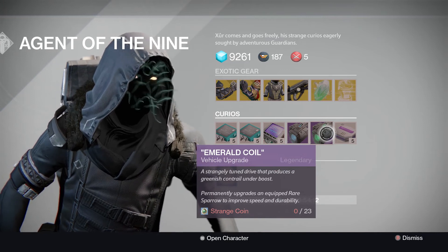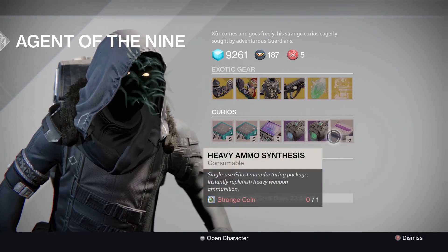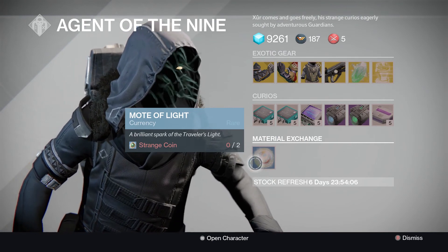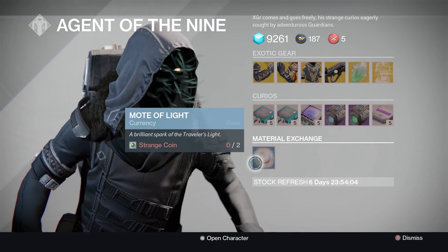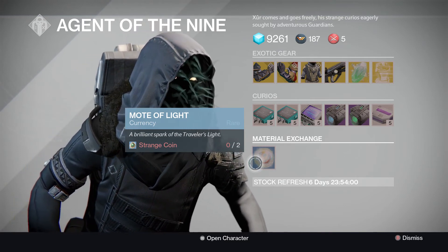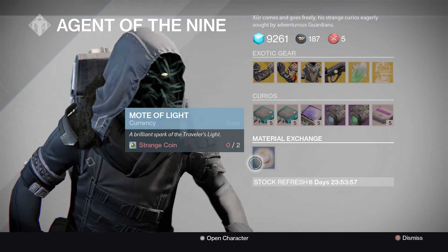He's also got the plasma drives and the emerald coil as usual, and he's still doing the material exchange. So guys, basically if you're a collector, definitely worthwhile grabbing those too, if you don't already have them for the Titan and Hunter.